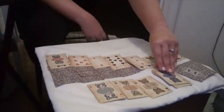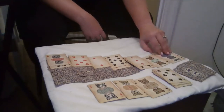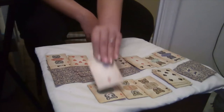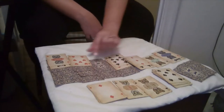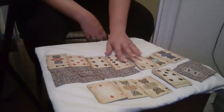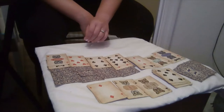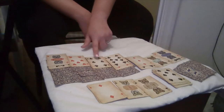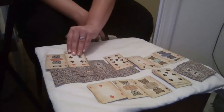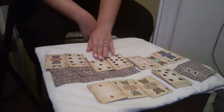I'm going to bring the red queen down underneath the king, and I'm going to move the two of diamonds up here. Before I put that three there though, I'm going to see what's under here. So I have a six of clubs and a seven of hearts, so I'm going to put the six under the seven.